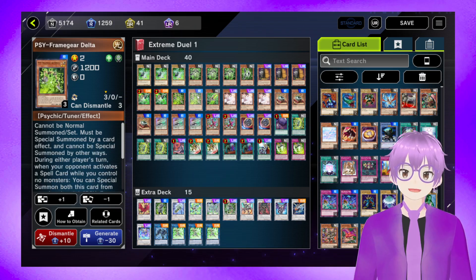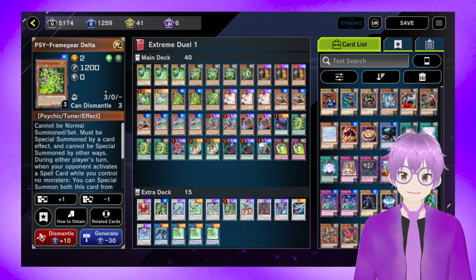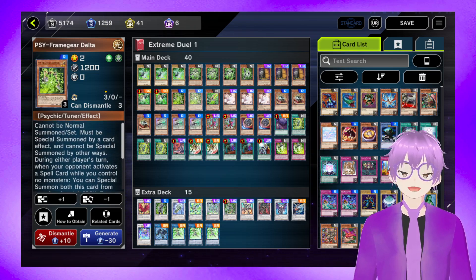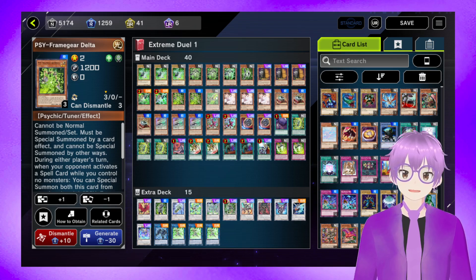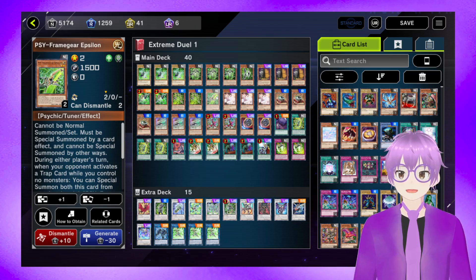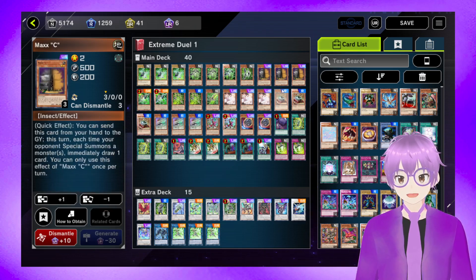We've got Double Psyframe Gear Delta, which is a spell negate — just like Gamma in every way except it negates spells instead of monsters, so it's the second or third best Psyframe. We've got one Psyframe Gear Epsilon for things like Infinite Impermanence or going up against Labyrinths, though we're probably not going to get much mileage off just one trap negate. Triple Ash Blossom to go with the Triple Maxx C.